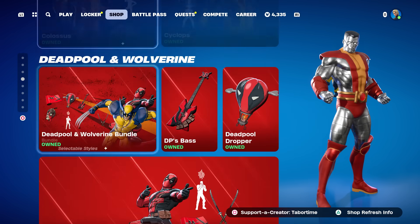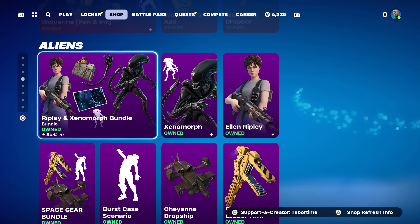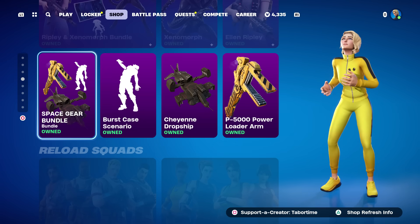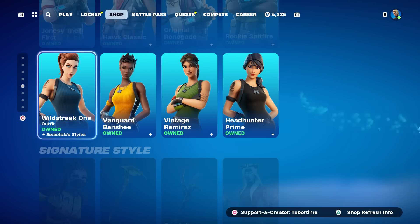The X-Men stuff is of course still here. Looks like they changed the design of the item shop just a bit. Wolverine and Deadpool are still here as well. The alien stuff is still here — that was out the other day. Reload Squad is surprisingly still here as well.